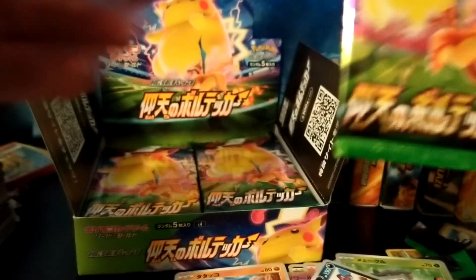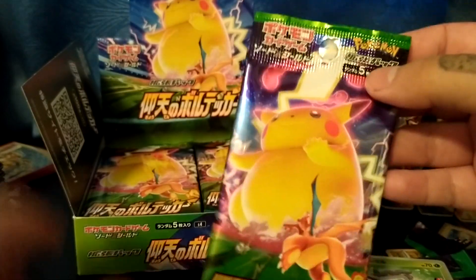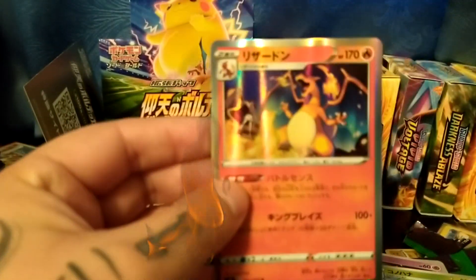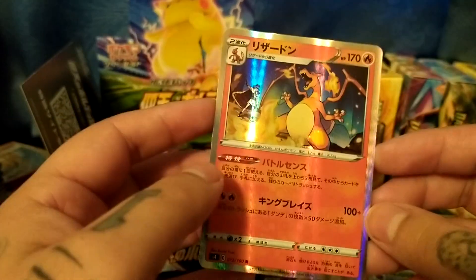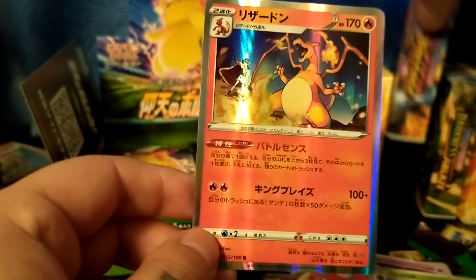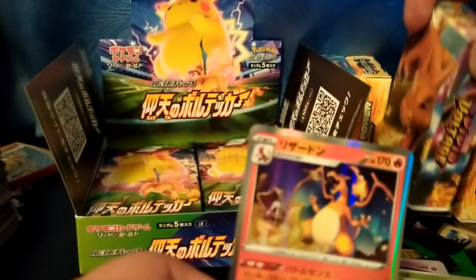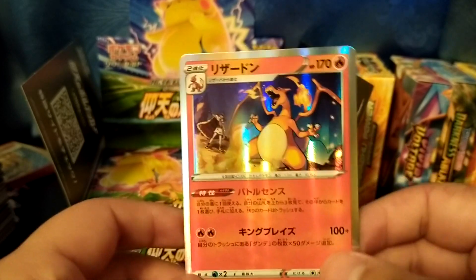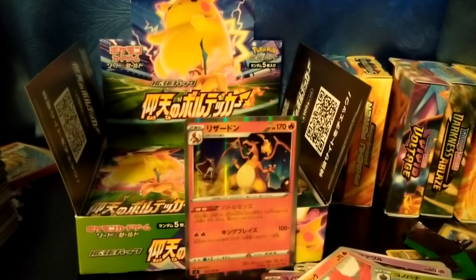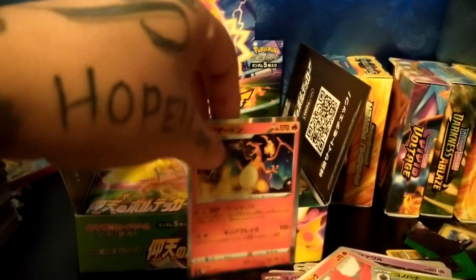I like how in the Legendary Heartbeat I got a V and a VMAX of the same kind in one pack — that card trick was kind of different on those. Oh, another Charizard! Very nice. As I said, this is the only holographic Charizard you're gonna get in this set unless you get the Charizard deck. Then you'll get another holo, but other than that they don't have holos in it.